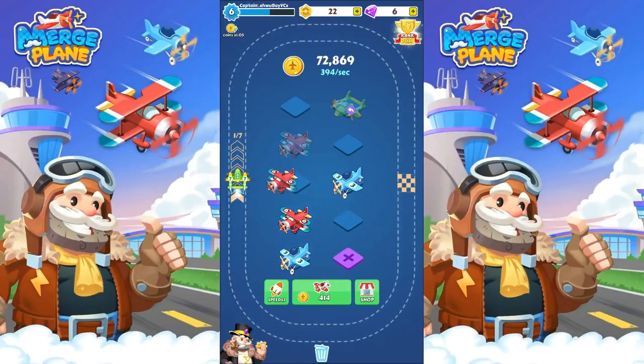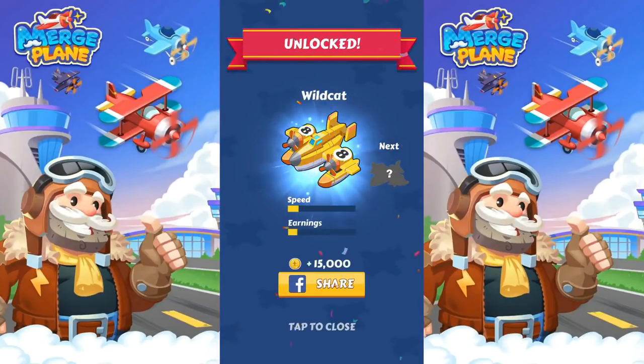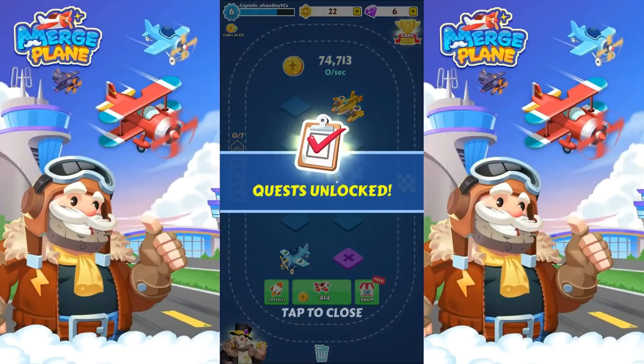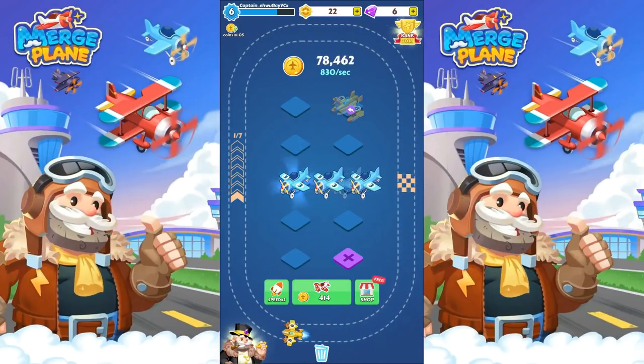I can merge two sevens now and get an eight. So let's close that up. Quests unlocked. Can I just get rid of that so I can put that in there? Because I'm not making money. 830. I can merge those and throw that in there. 872.